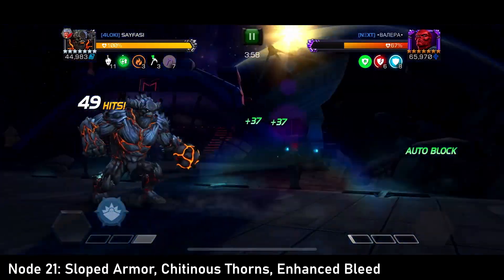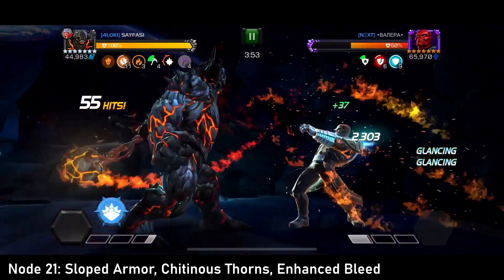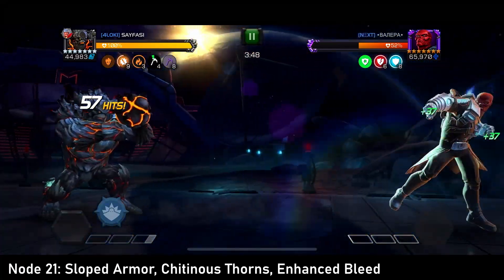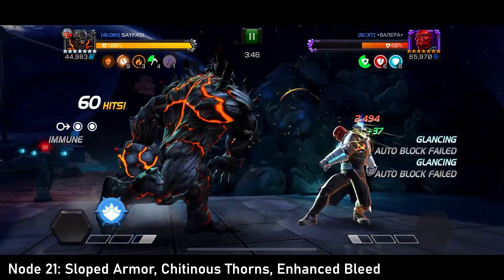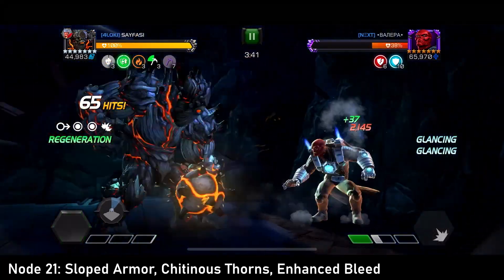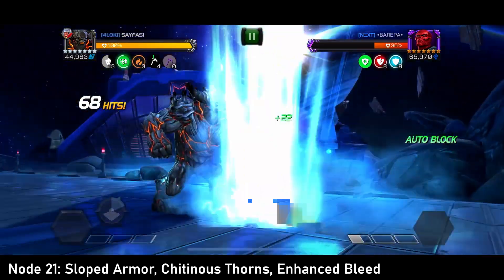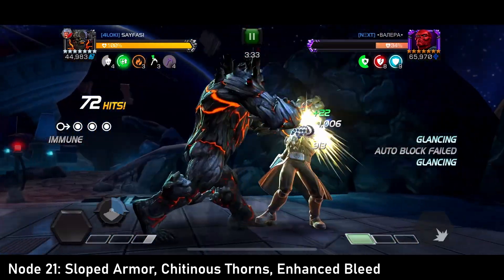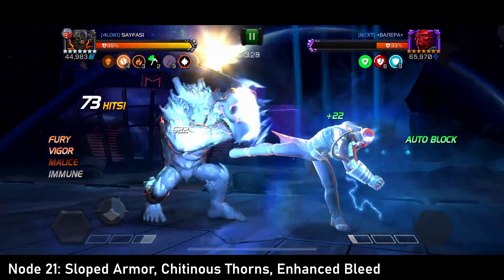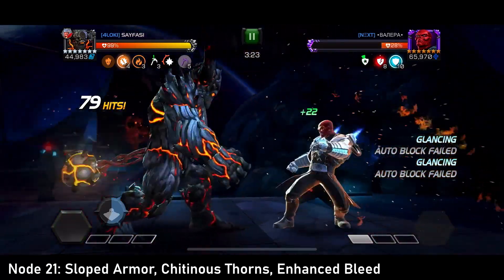Here coming up in a little bit I'll get a little sloppy. There'll be times where I'm trying to bait a special one and he doesn't want to throw it. But for the most part, while I didn't finish full yellow bar on it this time, there's really not much to it. Bait special one, evade special one, five hit combos, throw special one.